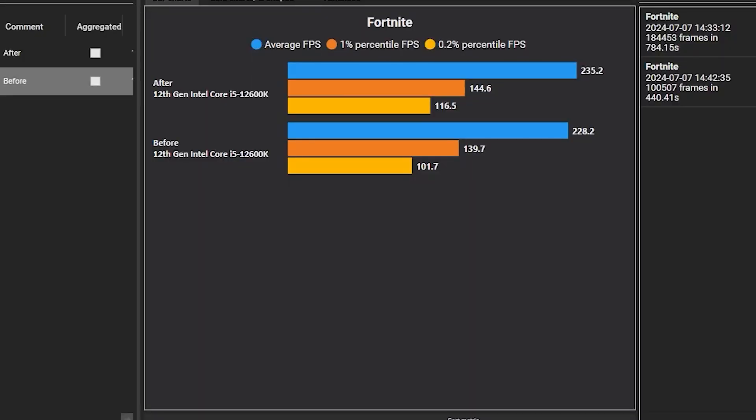Here are the results of the optimization on my PC — before and after. After optimization I'm getting around 235 FPS, and before it was 288 FPS. This depends on PC to PC — I had already optimized my PC a lot, so I was already getting better FPS. But you can get a lot more performance out of your PC after using this free optimizer.